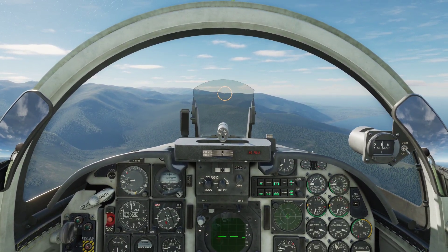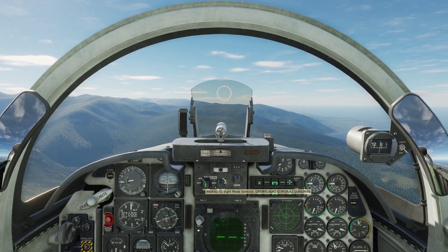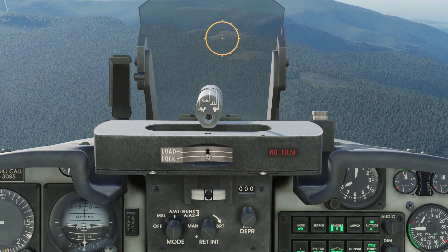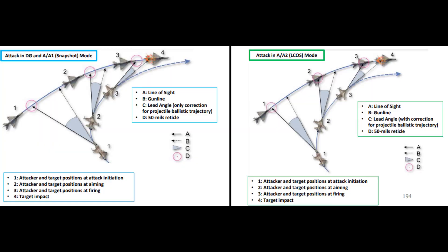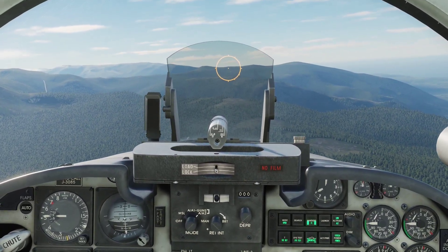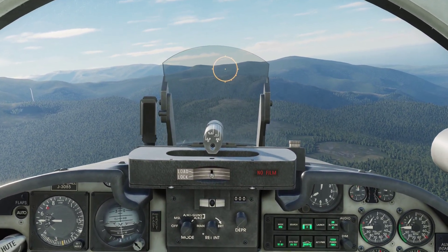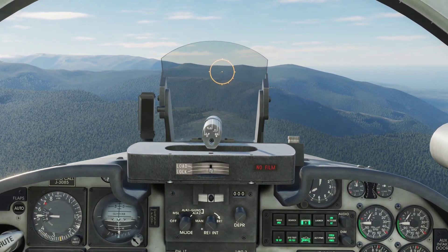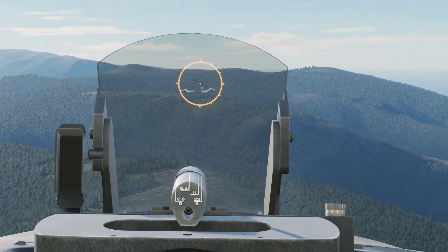One more thing — remember to set the gun sight to gun. The setting is either A1 or A2. I normally use A1 when I'm using the radar to guide me, but right now I'm not, so I'm going to flip it to A2. The main difference is that the pipper stands still. In A1 you can see the pipper is moving, and in A2 it's much more stagnant.